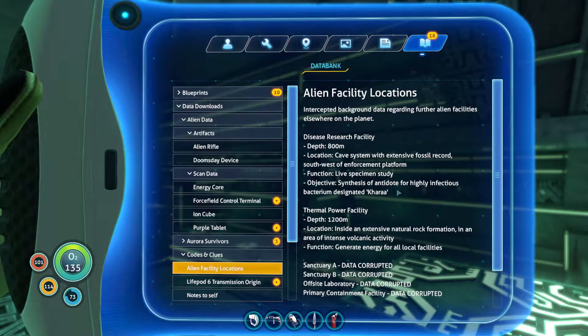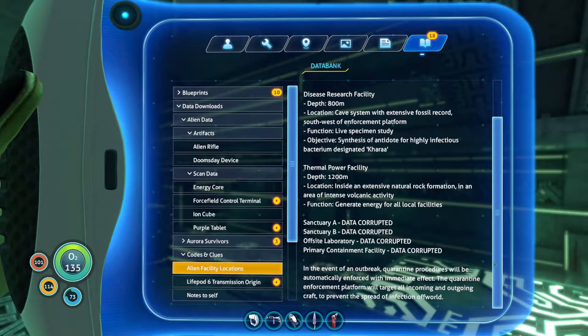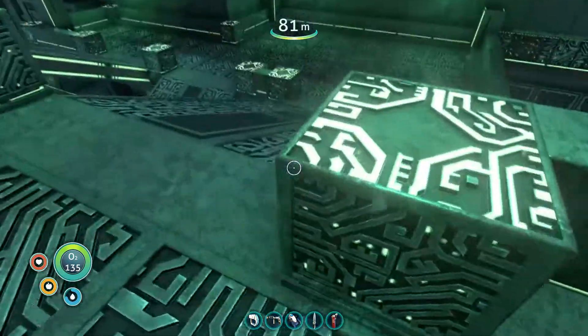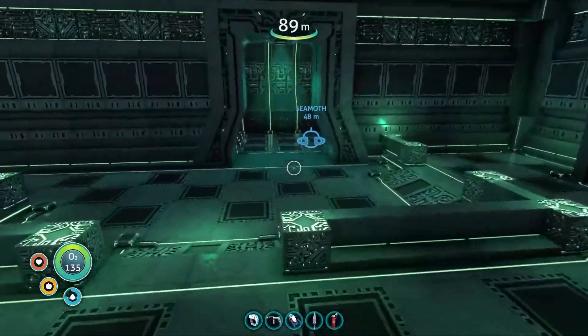Thermal power facility - twelve hundred meters. Sanctuary A corrupted, B corrupted. So I have some coordinates of where I need to go, which is good because I have no clue where to go.